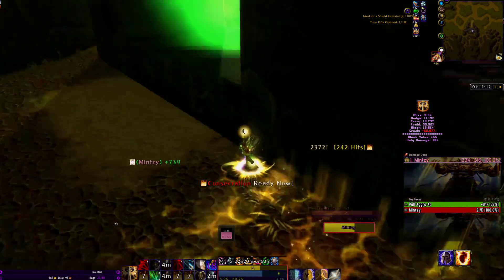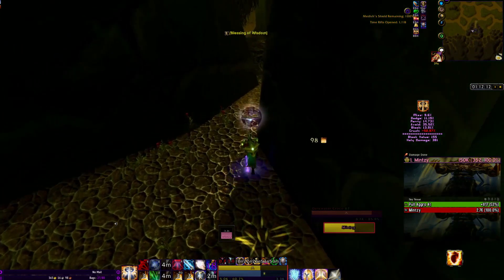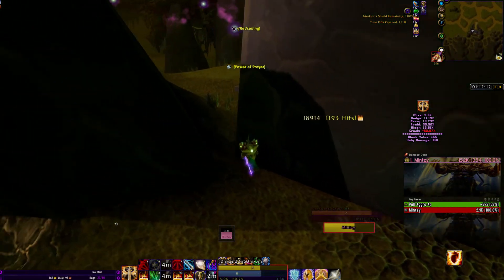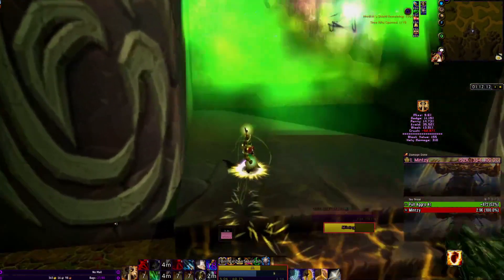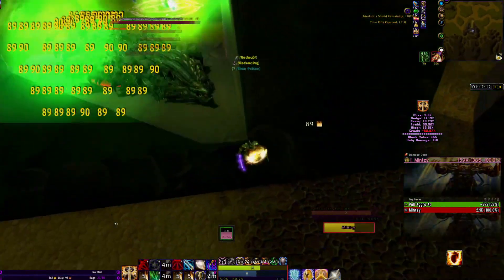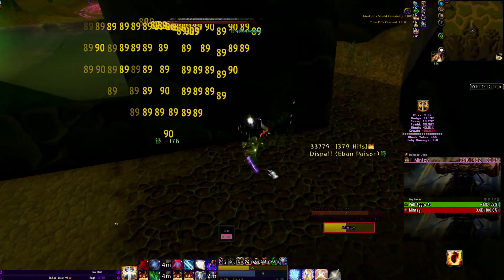You always want to use your weak aura to check your buffs. As you can see, I still haven't put up my Wisdom — there's my Wisdom now. My weak aura is active — obviously I have Holy Shield up because this is my prot paladin and I use the prot shield.